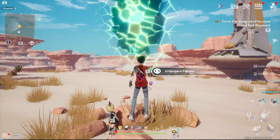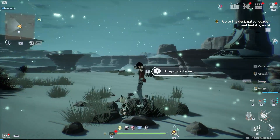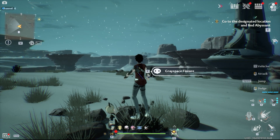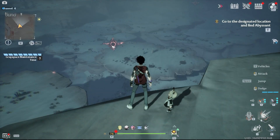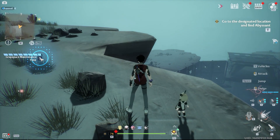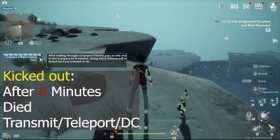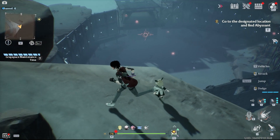Let's enter using the Greyspace fissure. We'll be transported to the same position on the map but in a different dimension. One thing you need to know is there's a time limit in Greyspace — you can only stay for 8 minutes and you'll be kicked out if you die, transmit, or use the Space Rift. This means you need to plan before you enter.